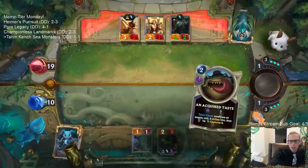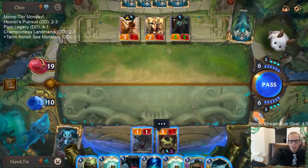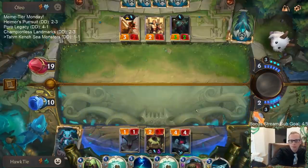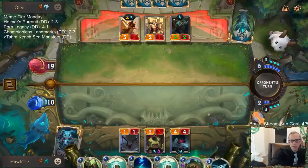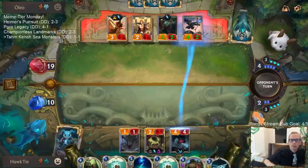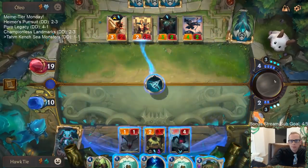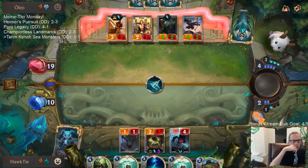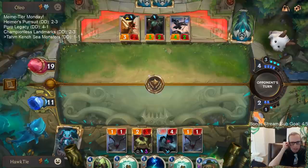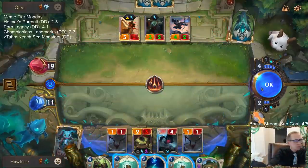We're keeping all that spell mana — if we weren't, we'd maybe play some Jettisons. How far away are we? Eleven — that's a little ways away. Yeah, we got wrecked real bad by the Noxus Arena card with the Undying earlier.